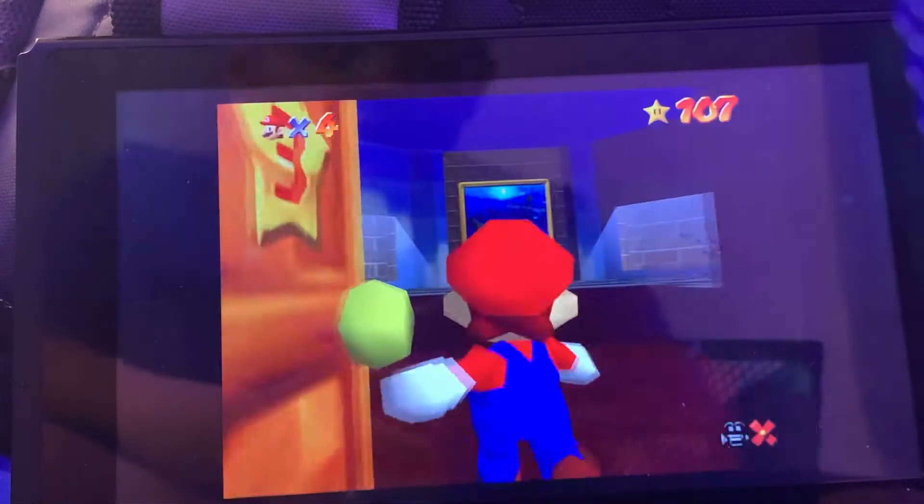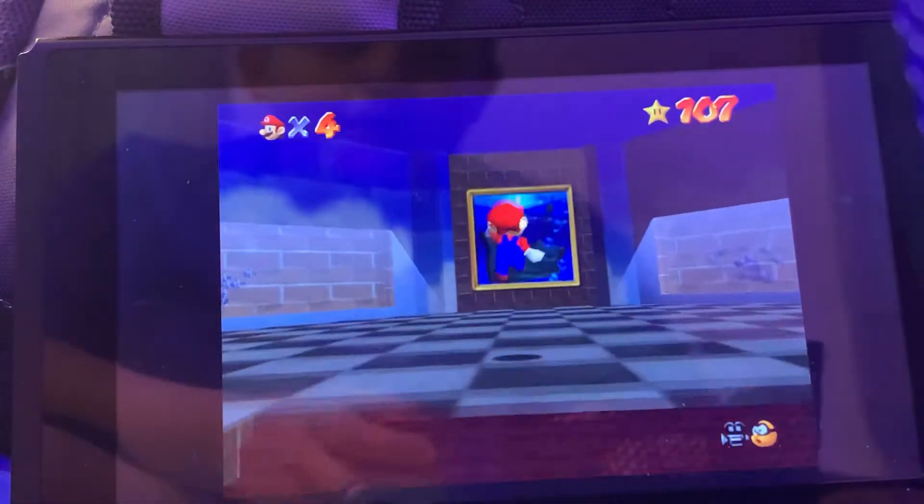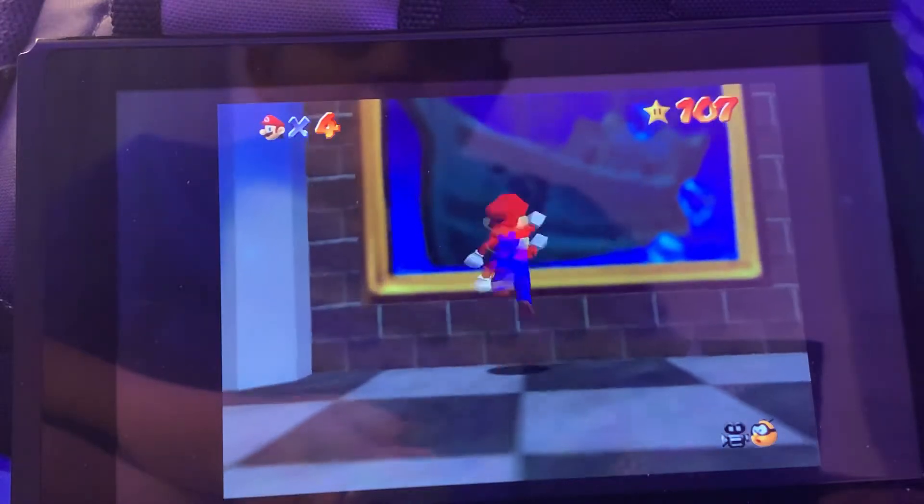Hey everyone, Ethan here. Welcome back to Mario 64. Today we're doing Jolly Roger Bay Red Coins.